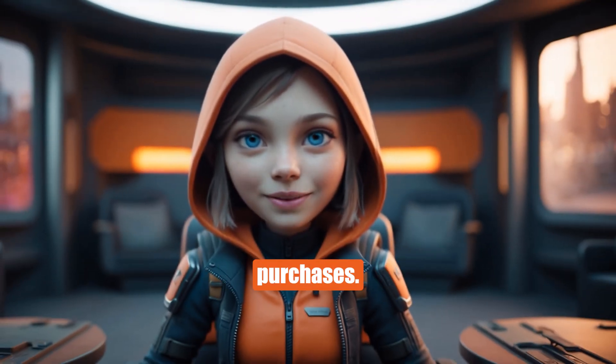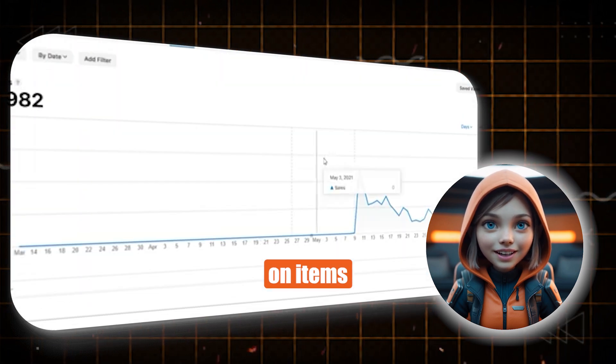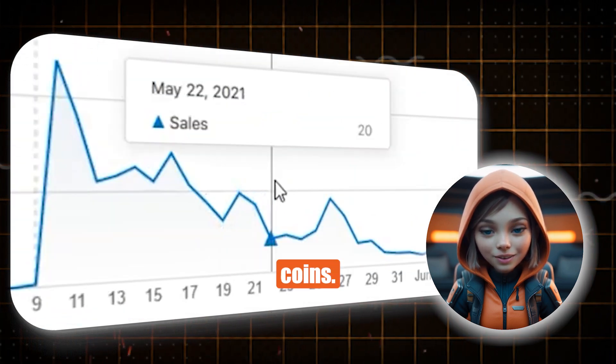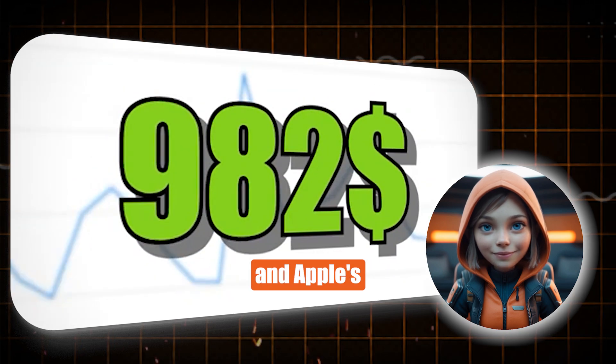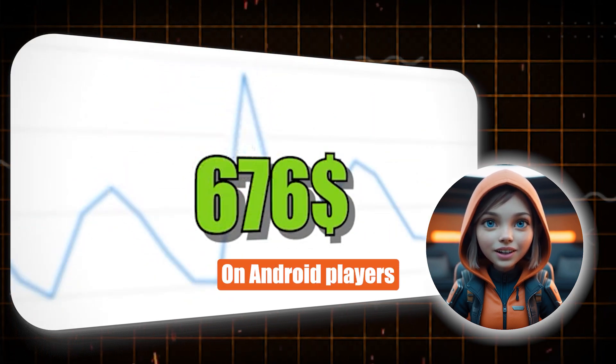Now let's get into the in-app purchases. On iOS, users spent $982 on items like the Golden Doll Skin and Spider Coins. After taxes and Apple's revenue cut, I ended up with $676.